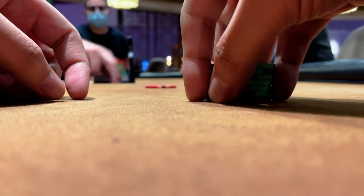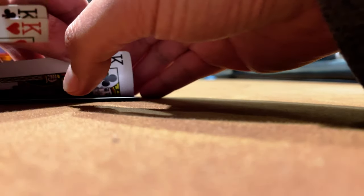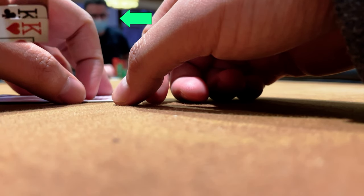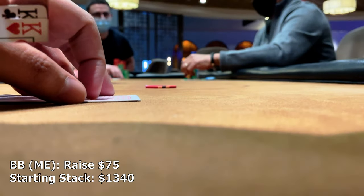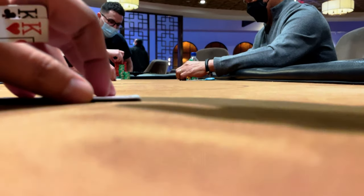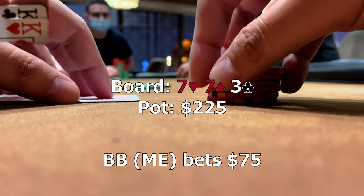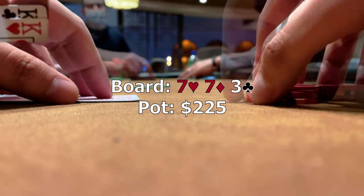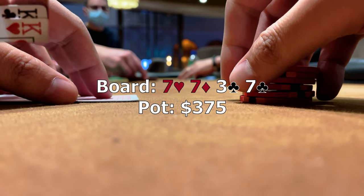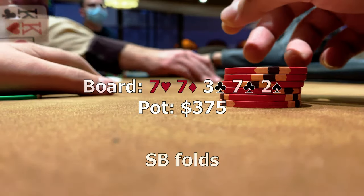At this point the game drops to three-handed. We ramp up the aggression and seem to get looked up every time we have it, occasionally getting a bluff through undetected. We look down at pocket kings when the button raises to 20. The small blind calls and we kick it up to 75 — both opponents call. Three ways to a flop of 7-7-3, we continue for 75 to thin the field. The button folds and the small blind calls. The turn is another seven and action checks around. When the river is a deuce and the small blind checks, I bet 100 targeting pocket pairs and possibly a three, but we don't get further value. We scoop a decent pot.